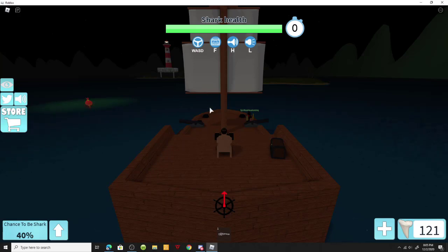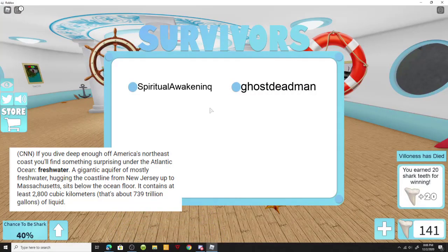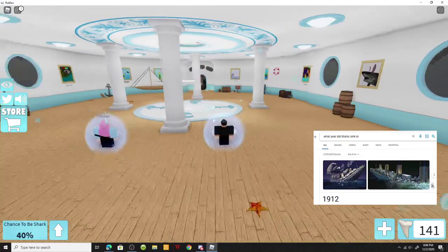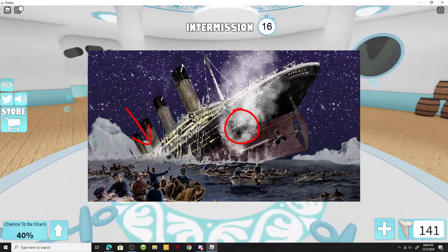Once the ship starts to sink, you'll see towards the rear end of the ship — I'll try to throw an image on screen — there will be a campfire, or just a fire, that falls off the end of the ship. You have to go back there and pick that up, just walk over it, and then bring it back into this game.